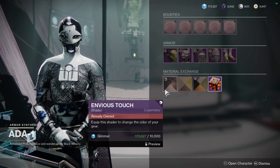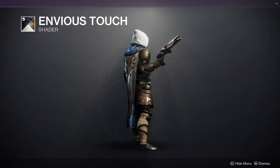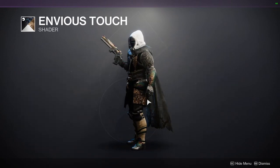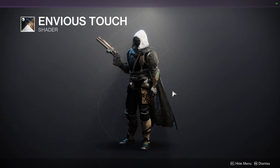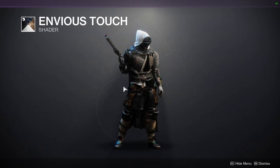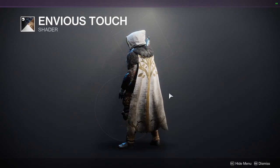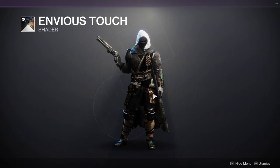The first one is Envious Touch. This is from Season of Arrivals — this is an old one. It's a pretty good shader, especially if you want to put it on armor because it gives you a really cool texture. It does have white, unfortunately, but I think everything else looks super dope with it. Definitely pick this up because it's from Season of Arrivals, so it's been a while.